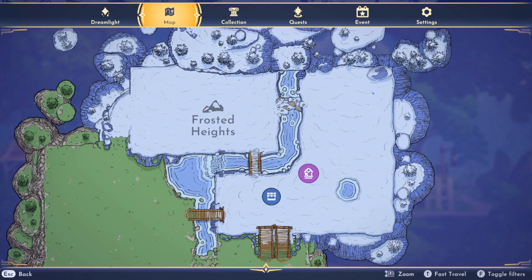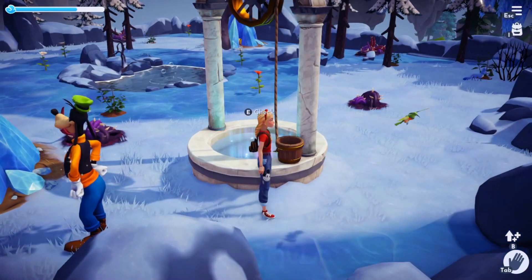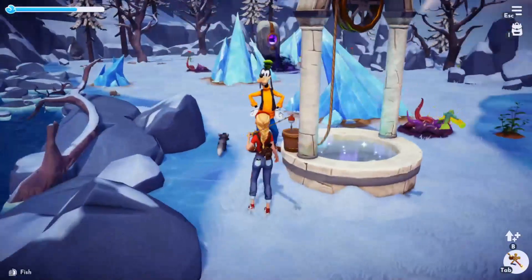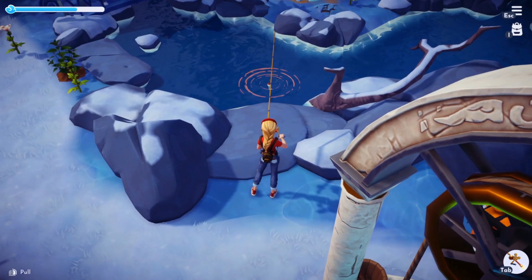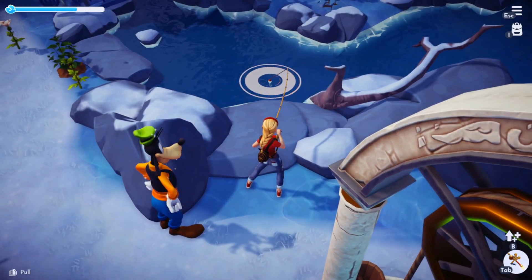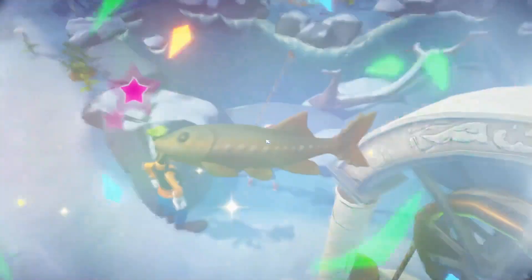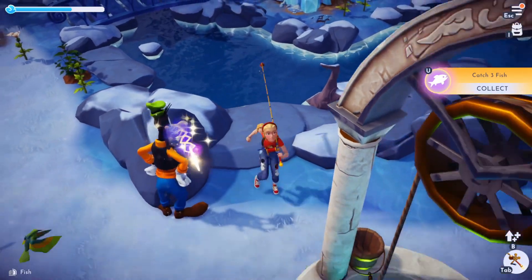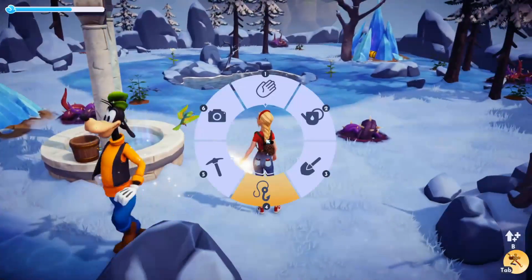Next, we're headed over to the Frosted Heights to look for some foxes. You will need your fishing companion again because we are going fishing for some white sturgeon. You can find the white sturgeon in the golden bubbles in the Frosted Heights. If you end up not being able to find any white sturgeon, you can also give the foxes some crab. Goofy worked his magic again and gave us an extra sturgeon, which is exactly what we needed, so now it's time to look for some foxes.